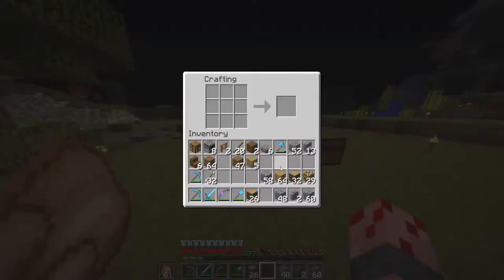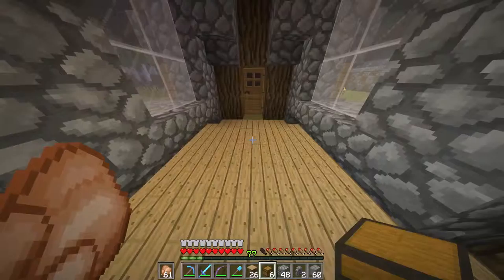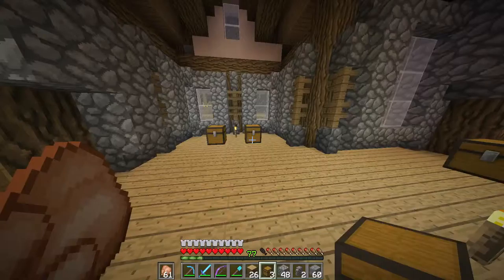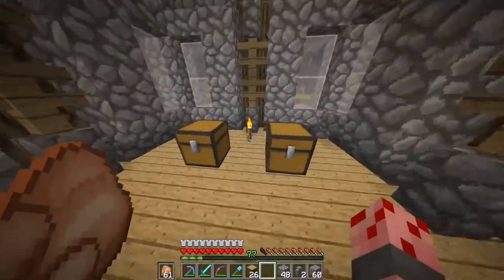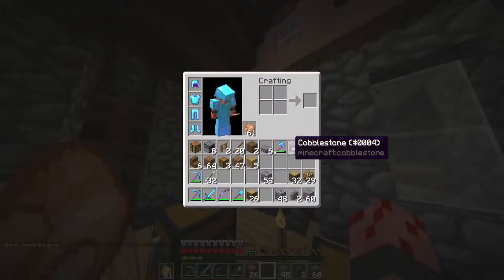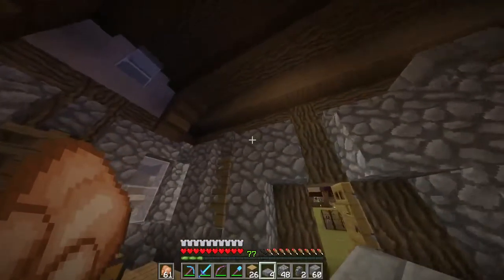I'm going to have chests in here because that's obviously how we're gonna sell things. Isn't that... doesn't that make sense? So I don't know how I'm going to set this up with what's being sold where. What if I do, like, a little cap-off thing on these ones, just for a little something extra?